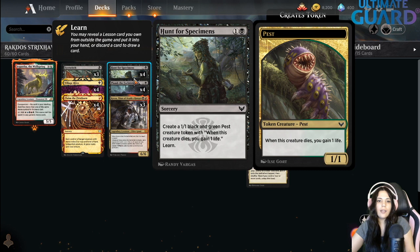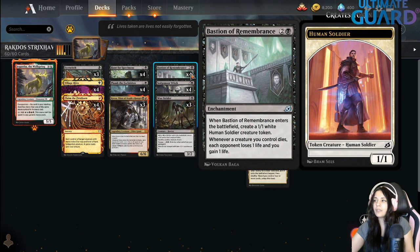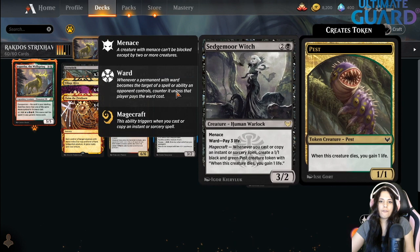We also have Plumb the Forbidden, once again from Strixhaven. As an additional cost to cast this spell, you may sacrifice one or more creatures. When you do, copy the spell for each creature sacrificed this way — you draw a card and you lose one life. We have a lot of ways to steal creatures from opponents and we make a lot of pest tokens, so this is a great way to sacrifice those and get a lot of cards. We're running three Kroxas and four Bastions. Bastion is a key card because every time something dies, you drain, and that's another way to win — you don't even need to attack.